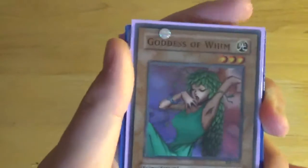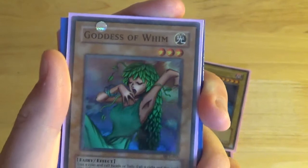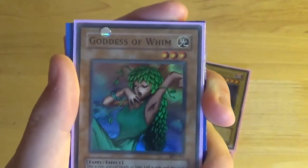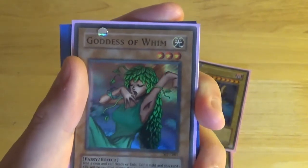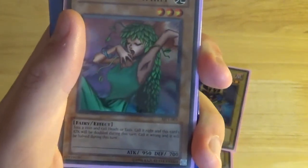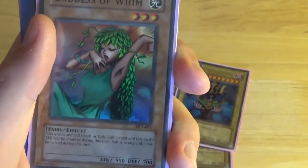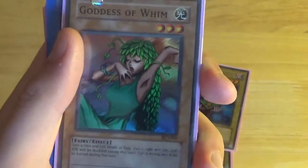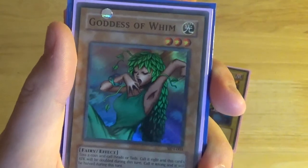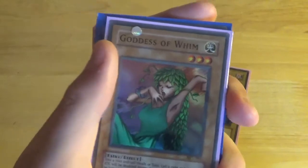Next up is Goddess of Wim, the first super of the set. It's a Light Fairy, Level 3, 950 attack, 700 defense. Its effect is: toss a coin and call heads or tails — if you call it right this card's attack is doubled, call it wrong it's halved, so you end up with a 1900 attack monster which isn't too bad for a Level 3 fairy. For fans of Japanese cards and censorship, this card did have a lot of side boob in the original artwork, which has obviously been changed due to Konami censorship.